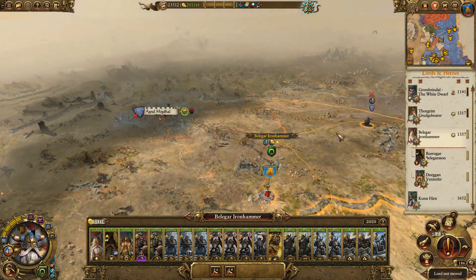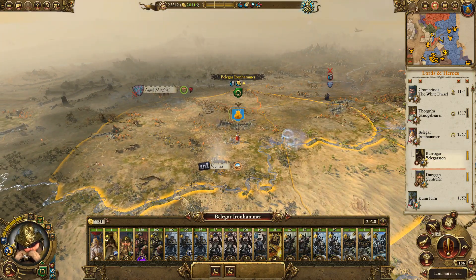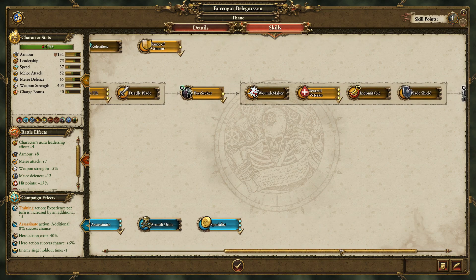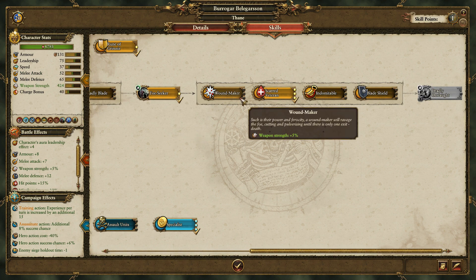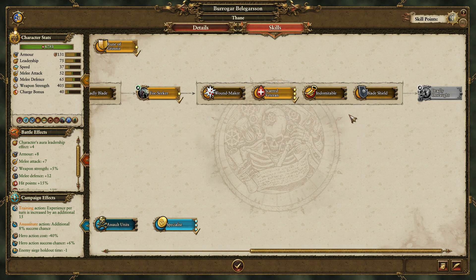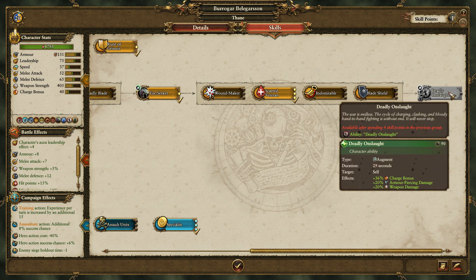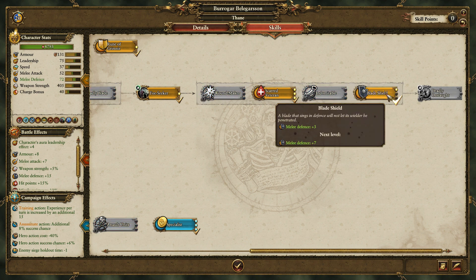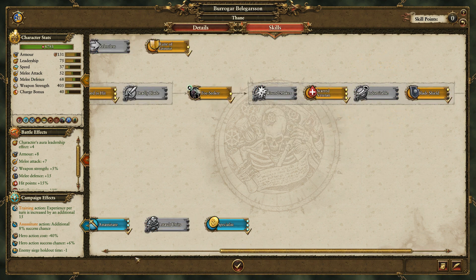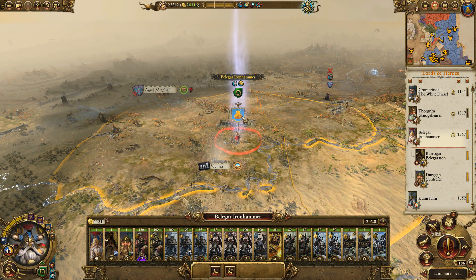Beligar, you have been getting tougher — 65 Melee Defense. I want to get Deadly Onslaught, so Blade Shield — we'll get more Melee Defense. This army is all about being tanky. Is there anything I need over here? Nope, everything's good there.